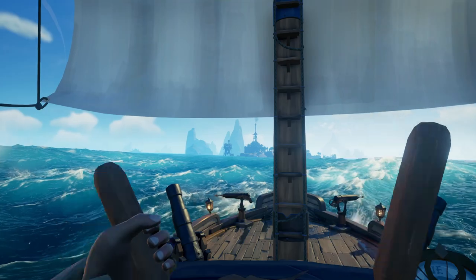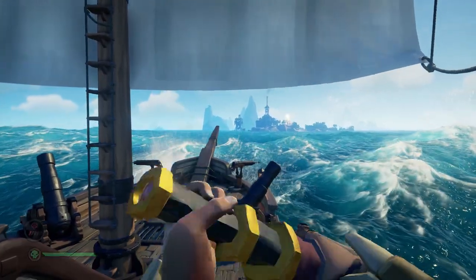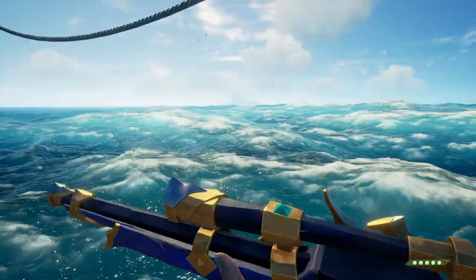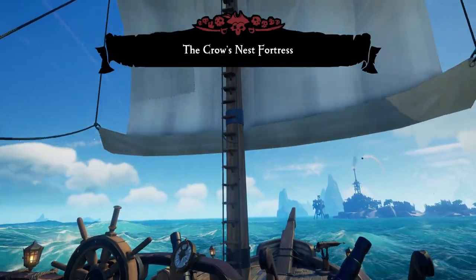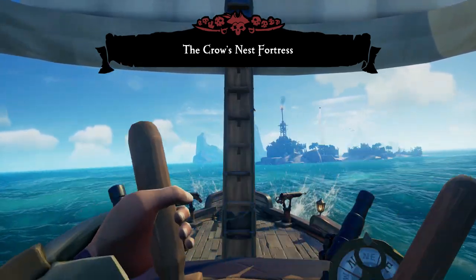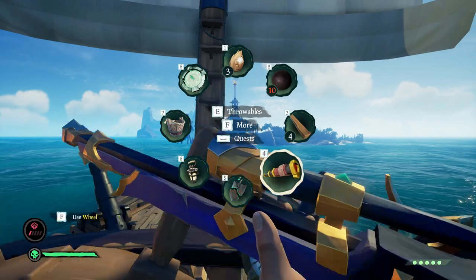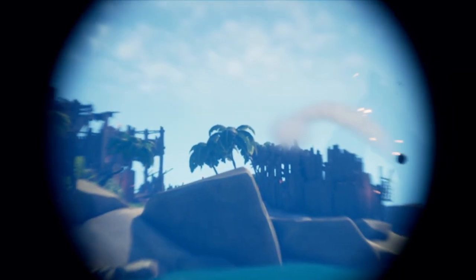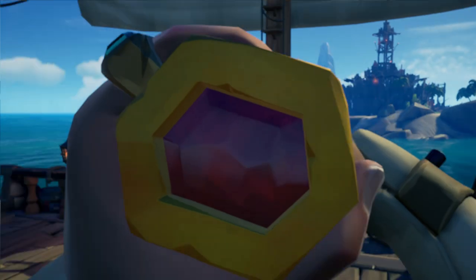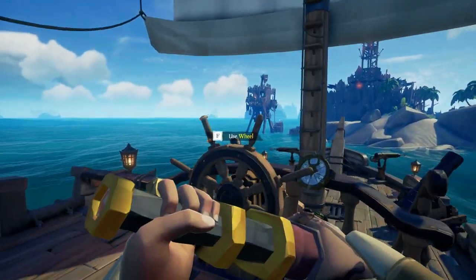Approaching a Skeleton Fort, you need to be extra cautious of where you pull into. Take a moment and see what side might not be covered with as many cannons and full send it. One of the recent changes makes it so when a player or a ship gets close, the AI will immediately despawn and towers will no longer be a threat. I usually grab my best food and try to avoid being killed by incoming cannonballs — it's kind of tricky right now as the AI seem to be super deadly.